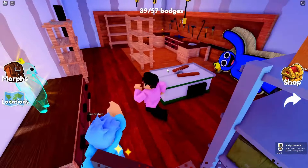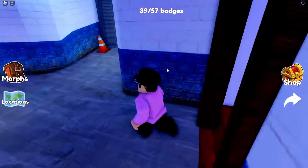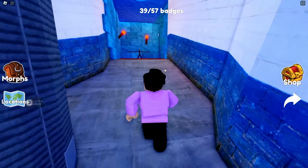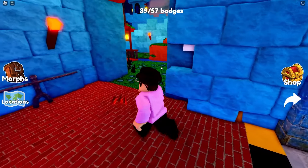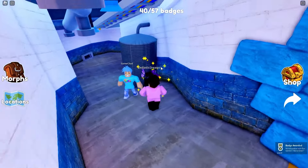Oh, here's another one. Did you get this one over here? Yeah, I got that one. I think that's all of them in here. So we're all at 39 out of 57? Yeah. Oh, this one right here, Ryan — you ran right past it. Oh my gosh, what would I do without you?